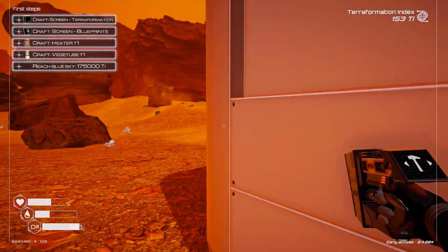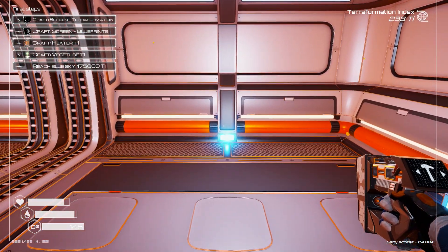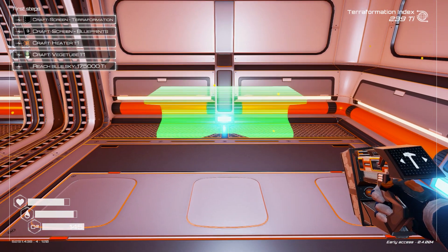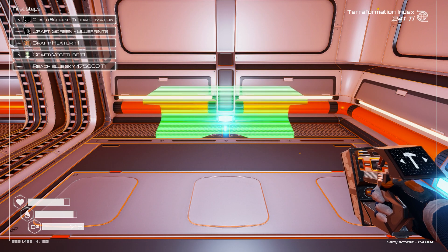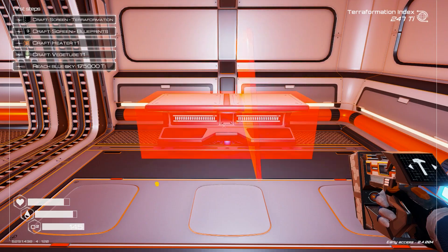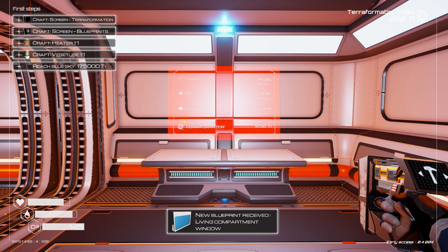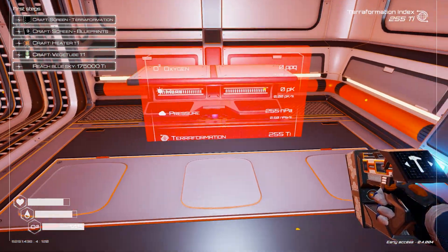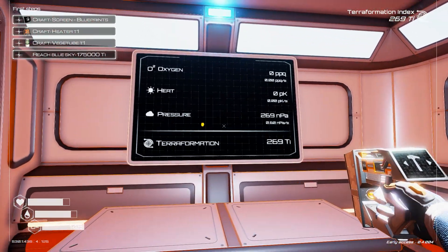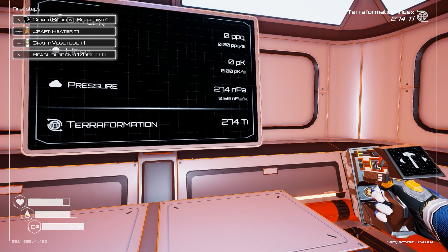This is the starter base, let's keep it simple. Next we craft a terraformation screen. Let's place a desk — just two iron, very simple. You can wiggle placement with the mouse wheel. Let's place the terraformation screen. There we go — we got everything we need. New blueprint received: living compartment window! The screen goes on the wall. There we go — this shows pressure, heat, and oxygen. This planet has no oxygen. Terraformation index at 274 and going up, pretty good.